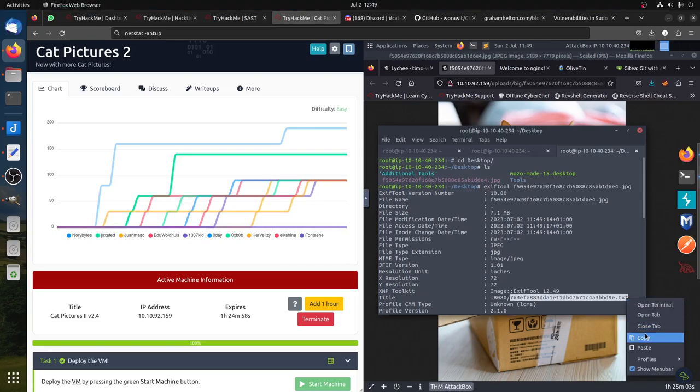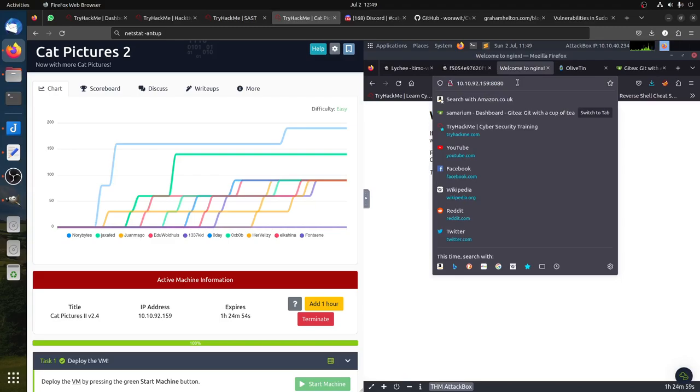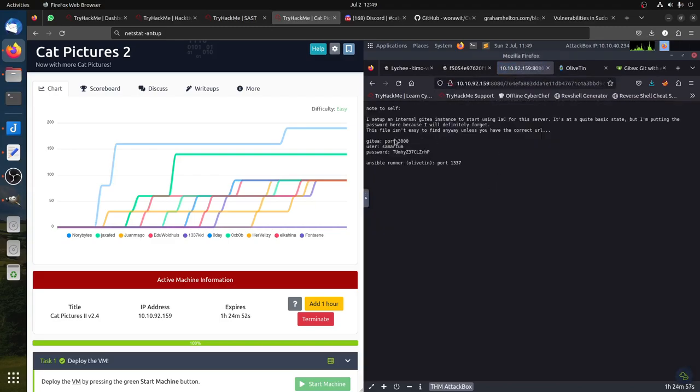So if we go to the text file on port 80 — because I set up an entire Gitea instance and started using it as a server — it's a quite basic setup. But I'm putting the password in because I would definitely forget it. This file isn't easy to find anywhere unless you have the correct URL. So: Git on port 3000, and the username we have it here.